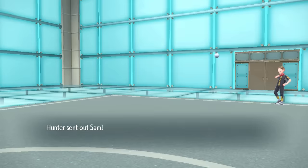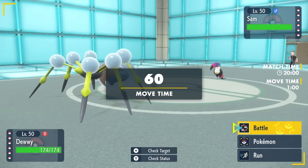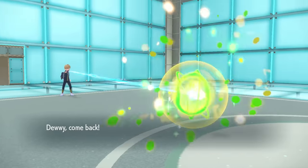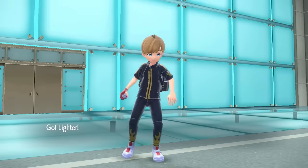This time my opponent leads off with Toucannon. They correctly predict my lead is Dewey, and I don't want anything to do with that, so I go directly into Duraludon. Looking at their team, they have a lot of speed support — Torkoal paired with Venusaur. Chlorophyll Venusaur is going to run absolutely crazy unless I can stop it. I go into Duraludon because with Eviolite I'm defensively solid and can take Rock Blast or Beak Blast all day. They go for Beak Blast — even with a critical hit it barely scratches me, letting me set up Stealth Rock.